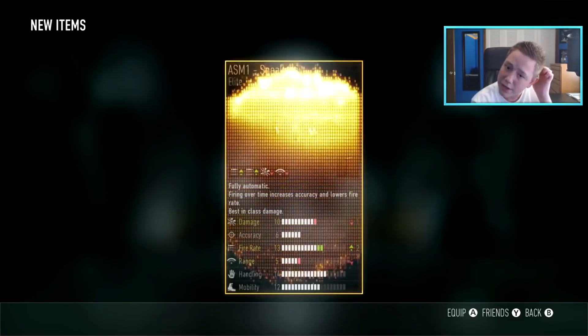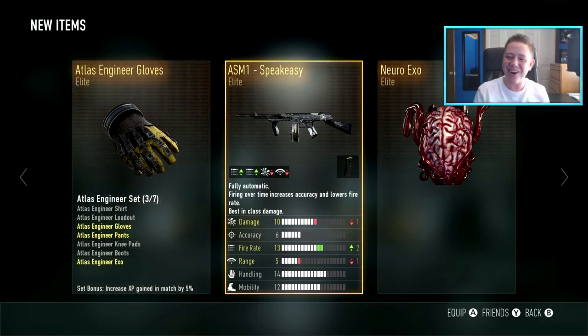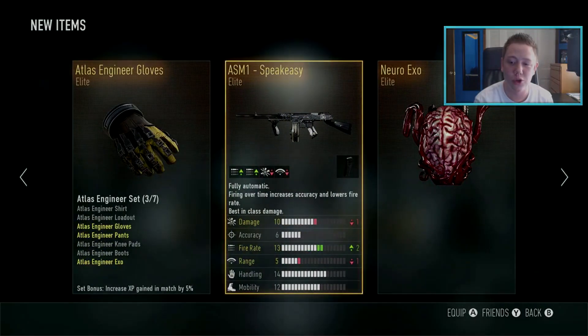That helmet or headpiece? Hey! Speakeasy! Let's go! We've gotten like three Speakeasies now. I don't know why we get so many Speakeasies, but we can't get the Obsidian Steel or the RIP, but I'll take it. It's another good gun. We also got the Neuro XO, so triple elite there.